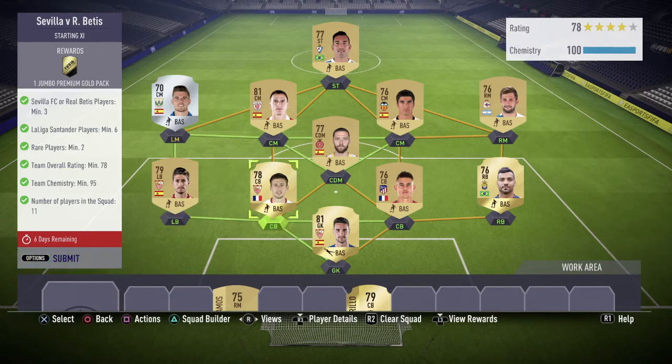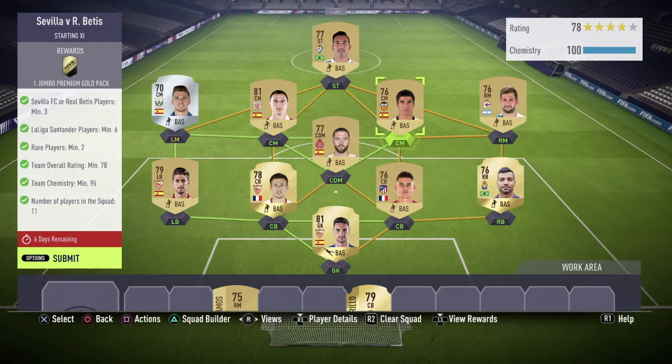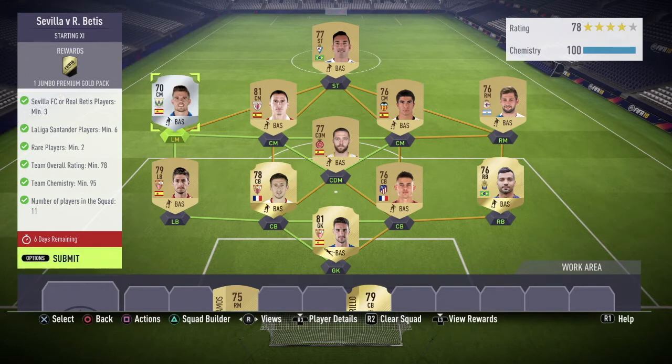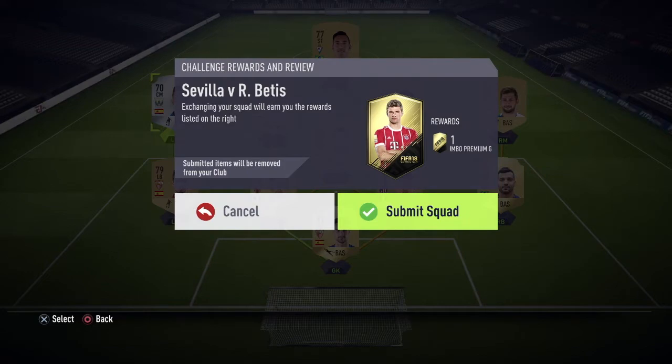The three Sevilla players I used are this guy, this guy, and the goalkeeper. On the right side I've used players that are only 76-rated, and I even used a 70-rated player. I'm not sure exactly how that adds up to the required 78 rating, but I was able to make it work. I tried with a spare player and it worked, so I just went ahead with it. I also used a striker since I only had one or two left-mid La Liga players, but had plenty of center-forwards.